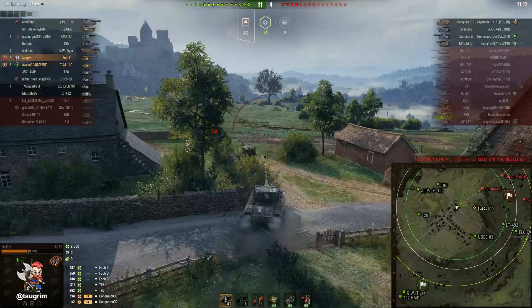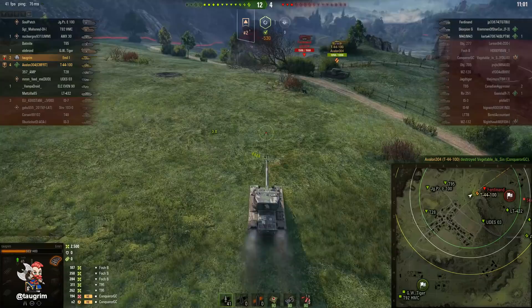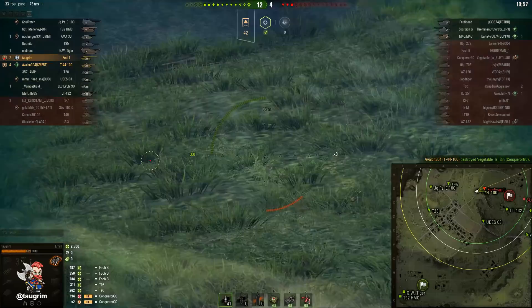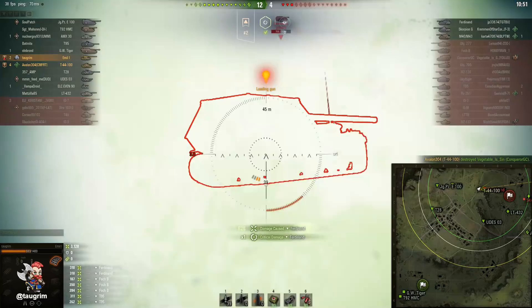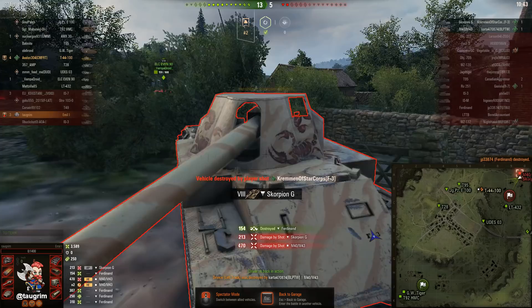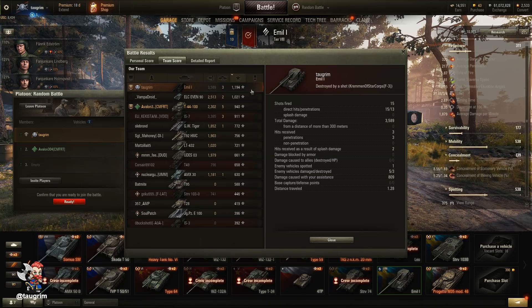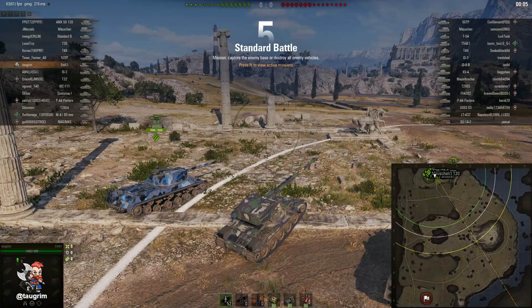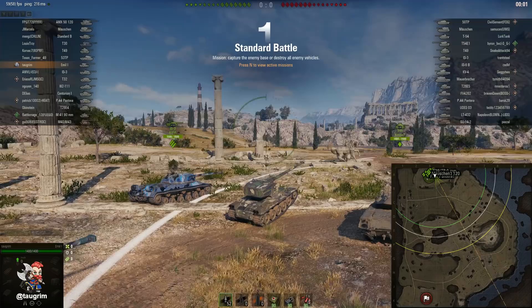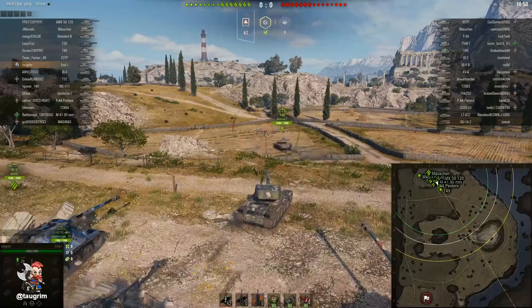My platoon mate Avalon is in the correct position on the ridge. Now, a couple of things to note about the Emil 1: the silver AP penetration of 217mm is a bit on the low side for a heavy, and that is paired with atrocious gun handling. If you're in something like the IS-3, which has higher base penetration, even if you miss where you're aiming the higher penetration can still punch through your opponent. But in a tank like this, with both poor gun handling and relatively low AP penetration for a heavy, it makes it tough — you have to take the time to aim in fully, which increases your exposure. The turret is really good for its tier, but you will still get penned frontally with silver ammo by tier 9 and especially tier 10 tanks.